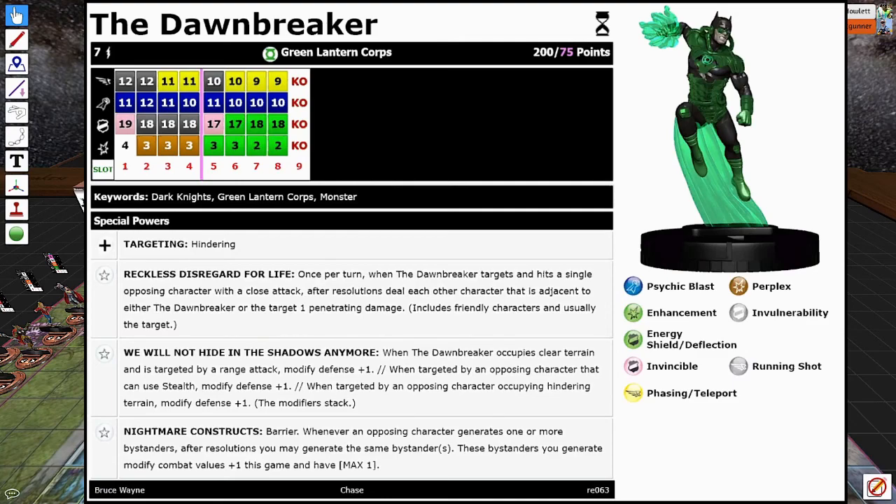Dawnbreaker here, also 75 points. Green Lantern core team ability. A little bit of Running Shot, Penetrating Blast, Improved Targeting Hindering. He has the Reckless Disregard for Life trait: once per turn, when Dawnbreaker targets and hits a single opposing character with a close attack, after resolutions, deal each other character that is adjacent to either Dawnbreaker or the target one penetrating damage — and it includes friendly characters. He also has: when Dawnbreaker occupies clear terrain and is targeted by a ranged combat attack, modify his defense value plus one. When targeted by an opposing character that can use Stealth, modify his defense plus one. When targeted by an opposing character occupying hindering terrain, modify defense value plus one — and if all three, he gets plus three defense. All these modifiers stack.